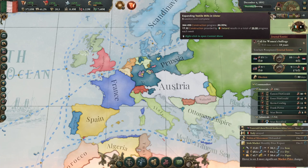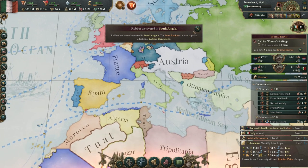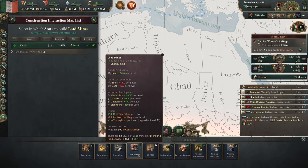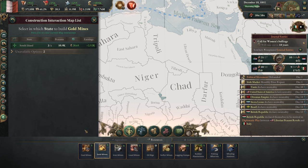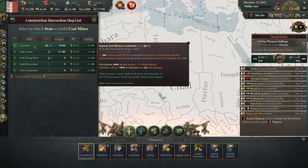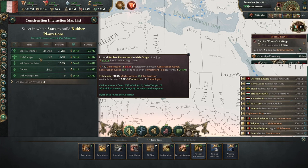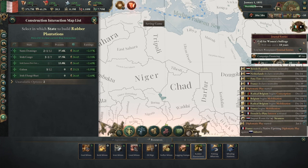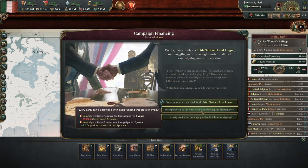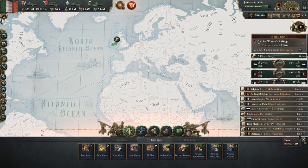I wonder if our universities are built yet — they probably did because I don't see them in the queue. Still no opportunities for oil. Gold — we could build another gold mine; I will never complain about that. Santo Domingo and Congo both have the opportunity for rubber.